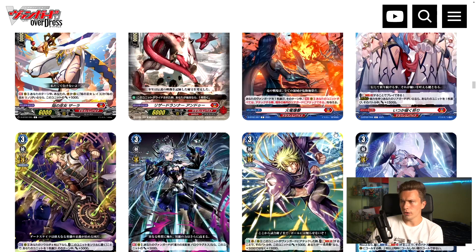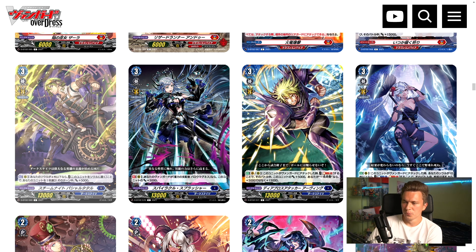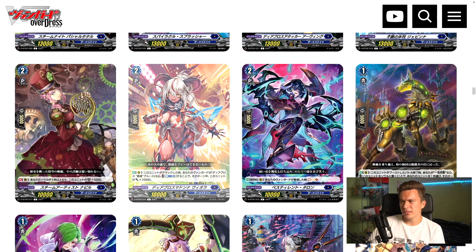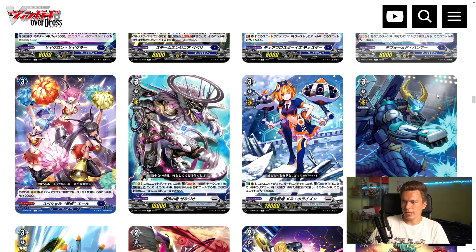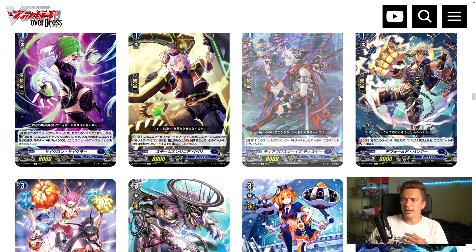Looking at the Dark States commons: one card is basically if you have four or less soul, put into the soul to give a unit 5k — I don't really like it. There's another 18k attacker. Giovanna is basically Camas 1 Soul Blast 1 for a battle door effect — okay, maybe a one or two-of. The Dober is essentially after the battle it's boosted in Final Rush, it goes to soul and gives the unit plus 10k — with Bruce's restanding that's pretty good. There's also a perfect guard restrict that has to boost the rearguard so it's a bit odd.